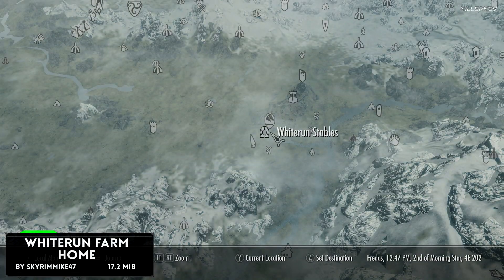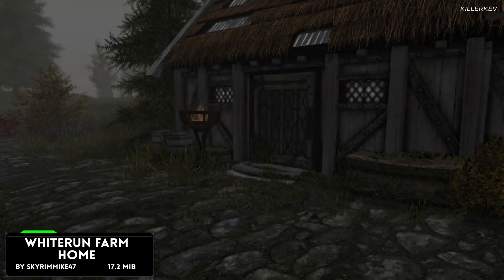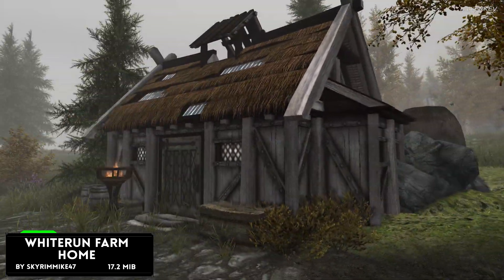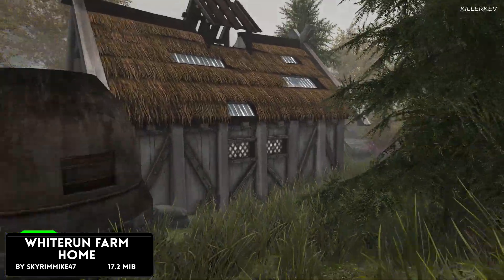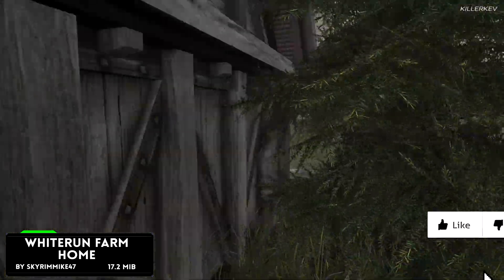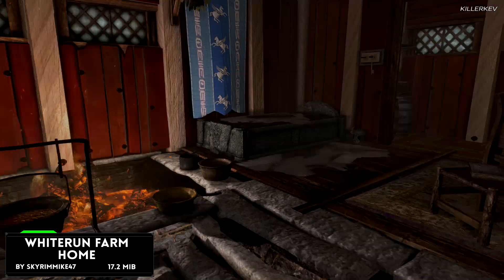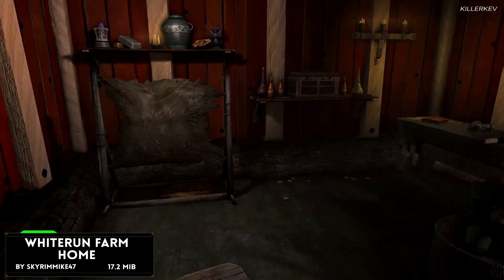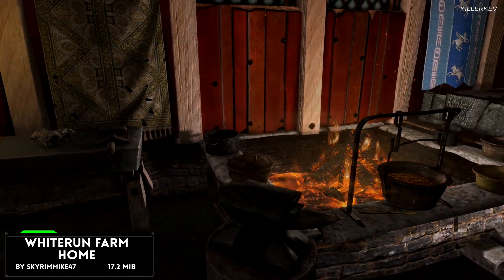Whiterun Farm Home, coming in at 17.2 megabytes of a download. The farm home has been added right next to the stables within Whiterun. For this particular one, you can find a selection of goodies within the home itself and outside of the home too. Riverwood now has an enchantment table in the Sleeping Giants Inn, and a bunch of other different things have been scattered around the world. I won't give too much away — grab the mod yourself and try it out.